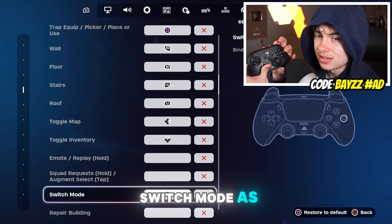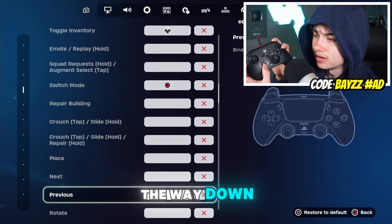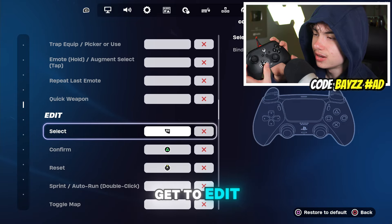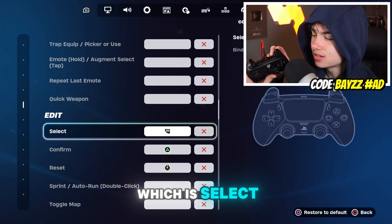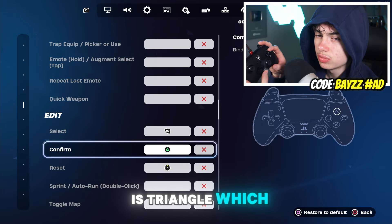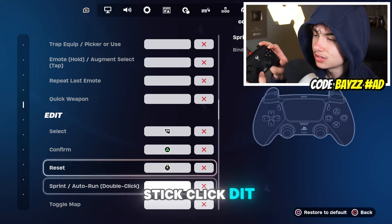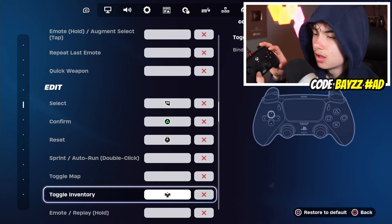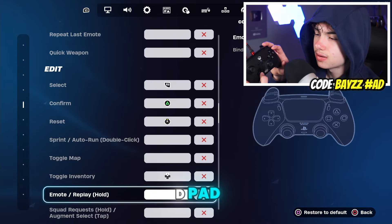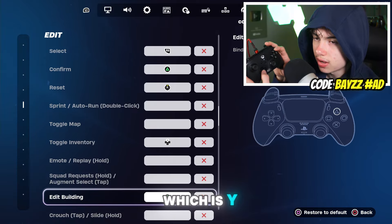In edit mode: Switch Mode is Circle, which is B. Edit is R2, which is RT. Confirm is Triangle, which is Y. Reset is right stick clicked in. Toggle Inventory is up on the D-pad. And Edit Building is Triangle, which is Y once again.